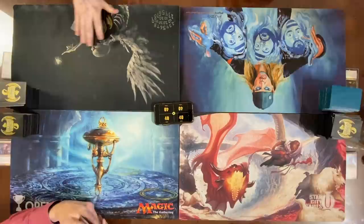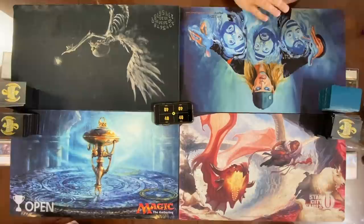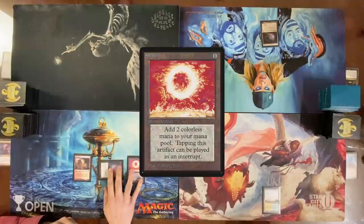Pre-game effects? Yeah I do. Leyline of the Void? No, that's only if you're not going first — oh that's true. Anyone else want to go first? Draw for turn. We're going to play a Flooded Strand and get a land — play a Mana Crypt and a Sol Ring. That's it, pass my turn.